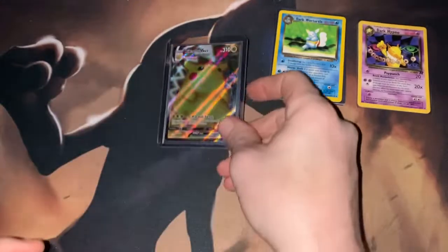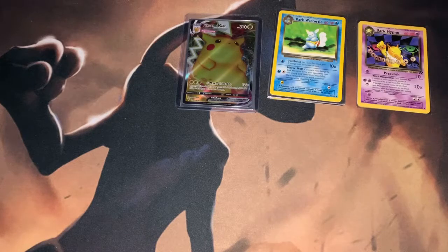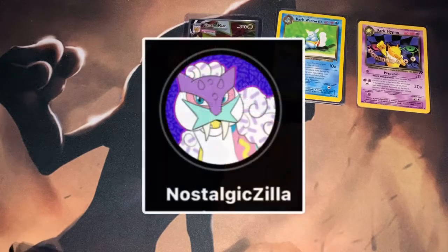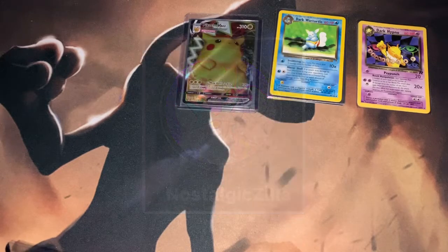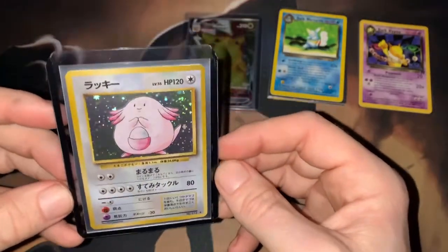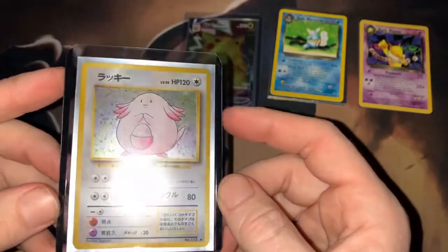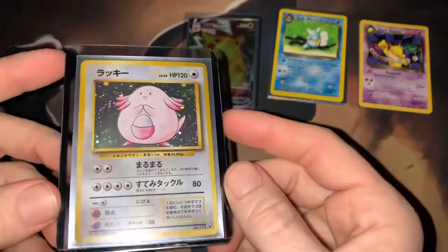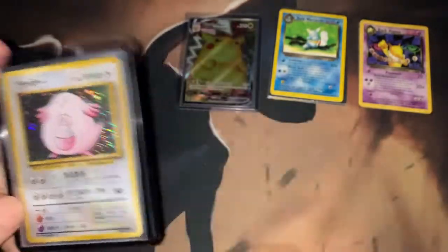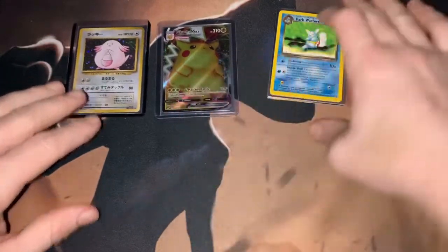And then we had a giveaway win from Instagram — I think it was Nostalgia Zelda. I'll pop up his information here, check that out. A Japanese Chansey holo — pretty sick card. Very lucky with those giveaway wins, as you all know.